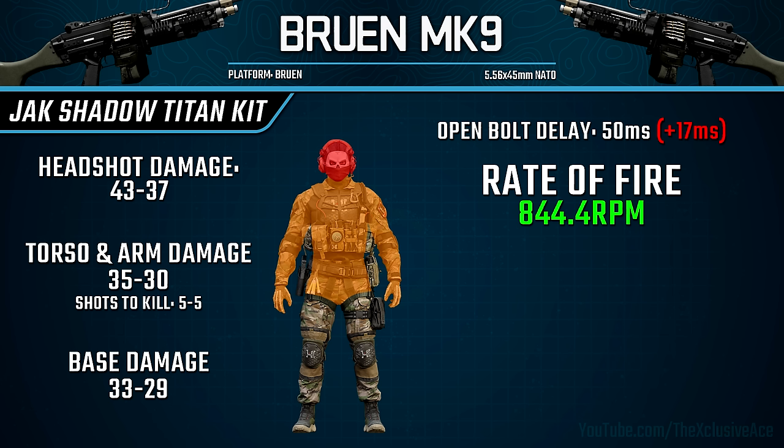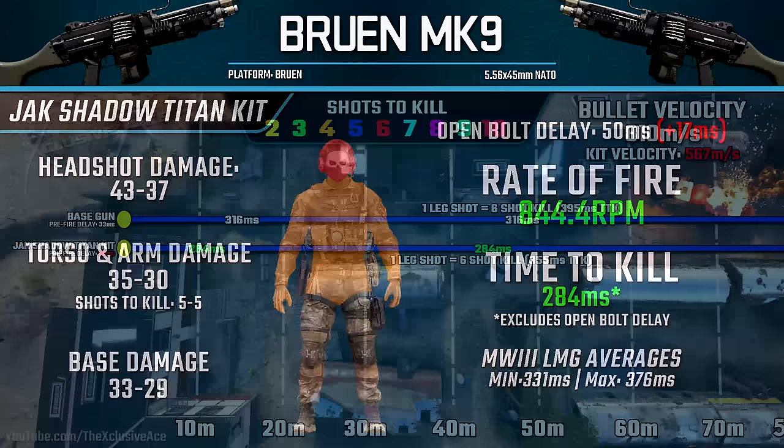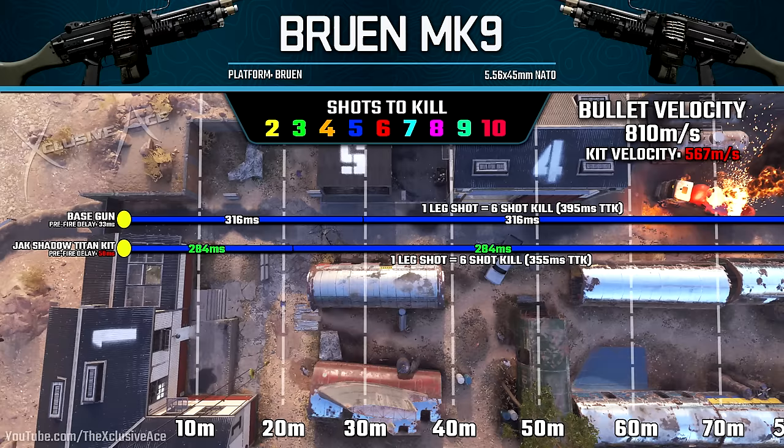As for rate of fire, with this kit it's increased up to 844 rounds per minute, which means our time-to-kill potential with a five-shot kill is 284 milliseconds — a very solid TTK and noticeably better than the base Bruin. Keep in mind this excludes the open bolt delay, so in many situations you'd want to add that 50-millisecond delay to get your real practical TTK. But even when you add the open bolt delay to both, this kit will still be killing faster than the base Bruin.